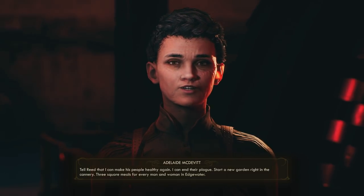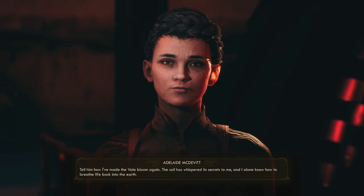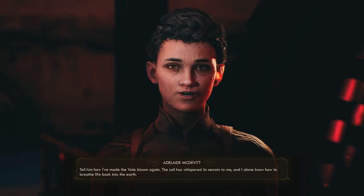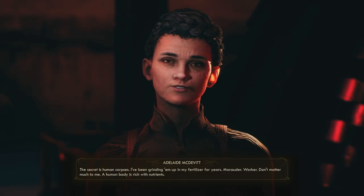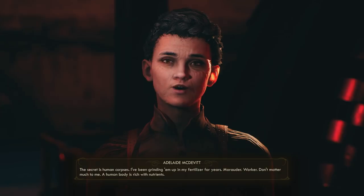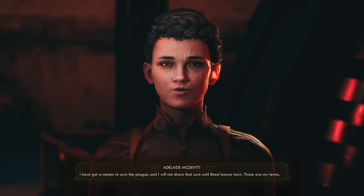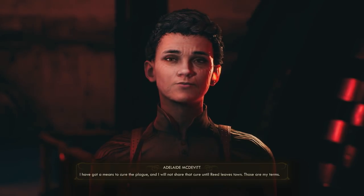Tell Reed that I can make his people healthy again. I can end their plague. Start a new garden right in the cannery — three square meals for every man and woman in Edgewater. Tell him how I've made the veil bloom again. The soil has whispered its secrets to me, and I alone know how to breathe life back into the earth. The secret is human corpses. I've been grinding them up in my fertilizer for years — marauder, worker, don't matter much to me. A human body is rich with nutrients. I have got a means to cure the plague, and I will not share that cure until Reed leaves town. Those are my terms.